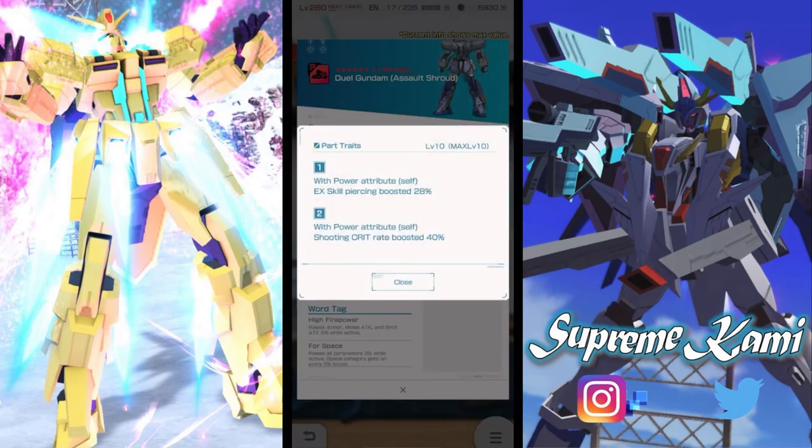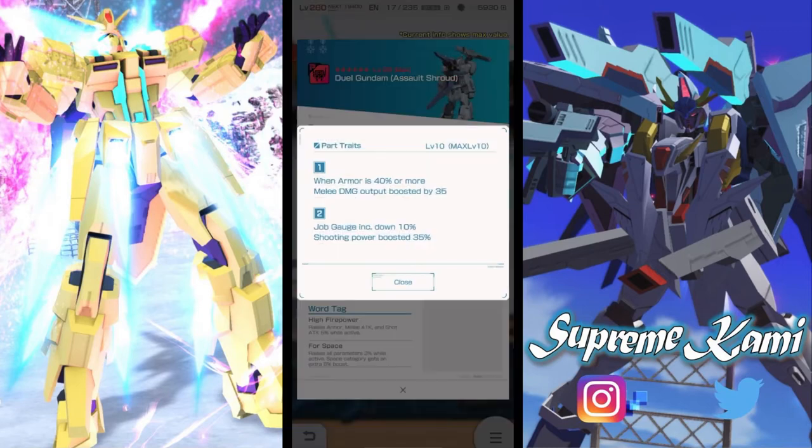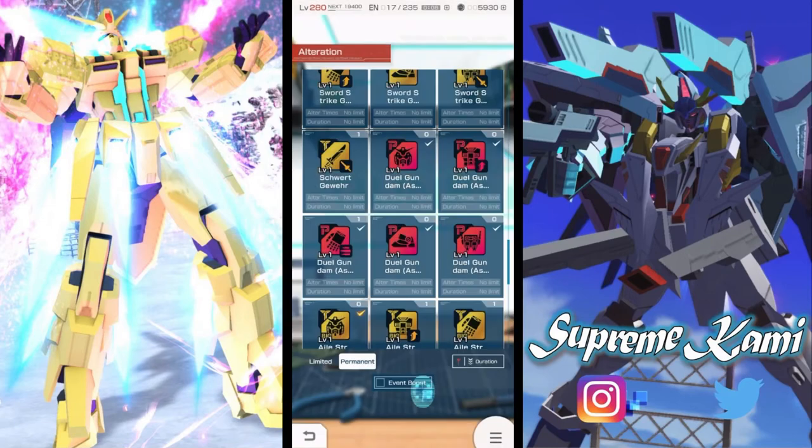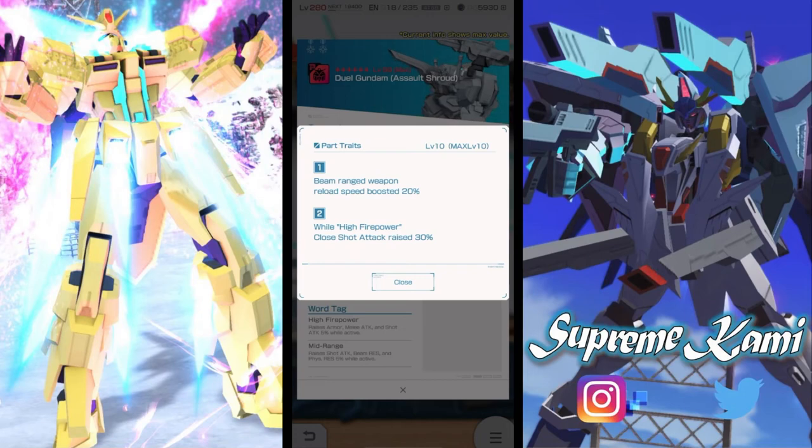The other Dual Gundam parts aren't as special — one has pierce boosting and crit, not worth focusing on. The back part could be a good option if you lack a good back part, pumping out 35% max, but there are already a lot of strong welfare options with good percentage-based part traits, so for most players it's a skip.